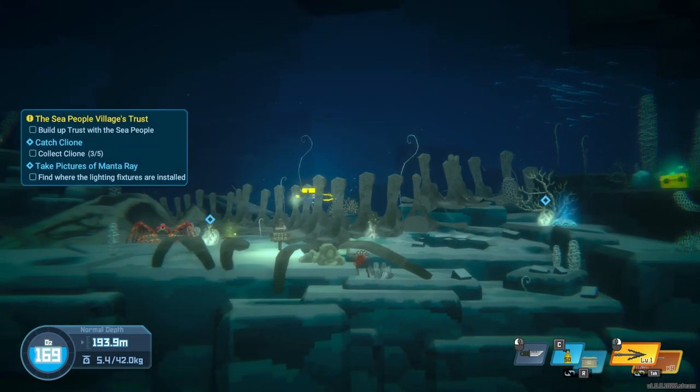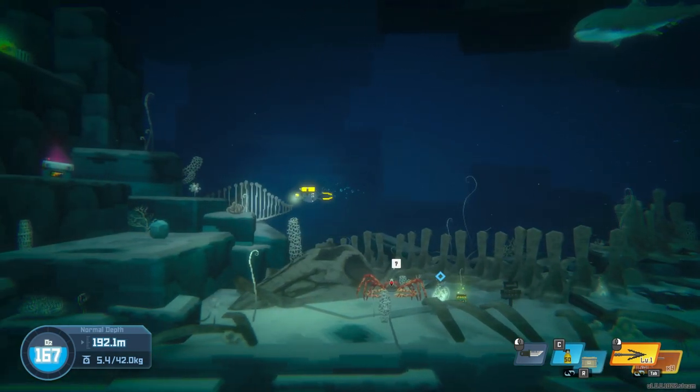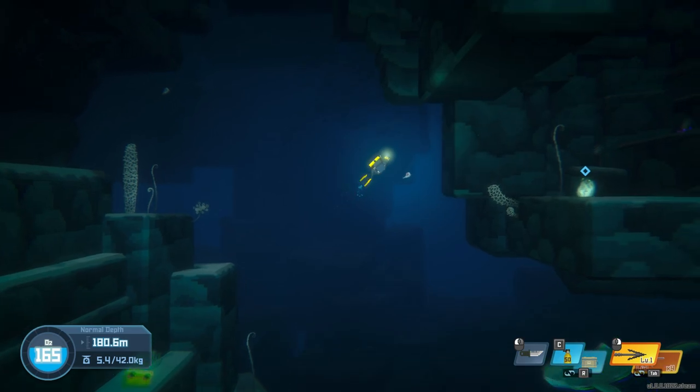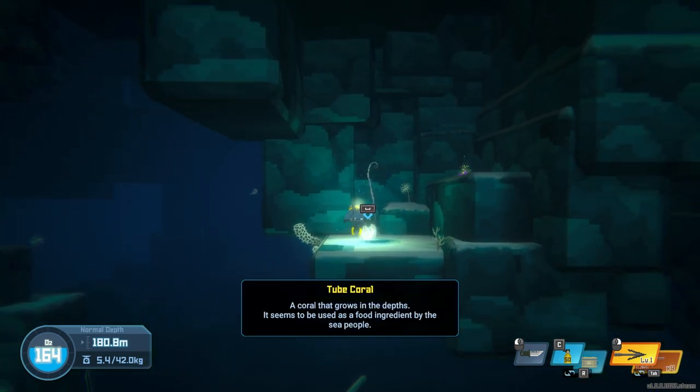The third tube coral doesn't always spawn, so if it doesn't, just go back to the village and reset the ocean. Most saves have the two on the floor here, and the third one can be found up and around, past the mega mouth shark on the top little ledge.